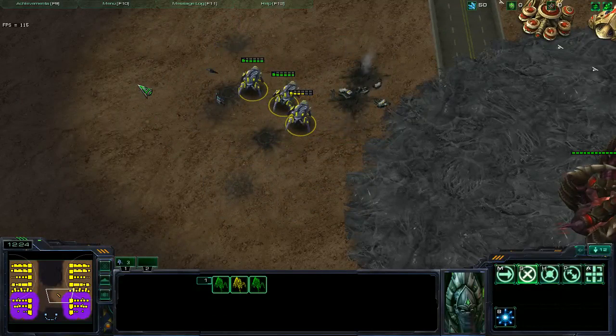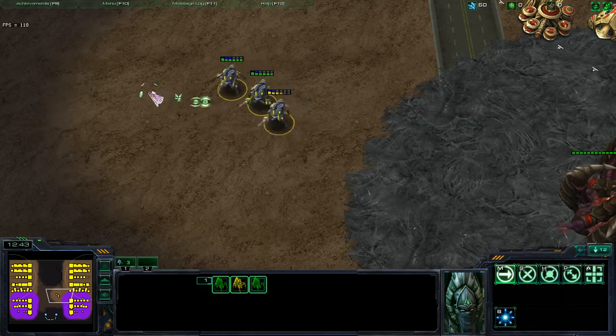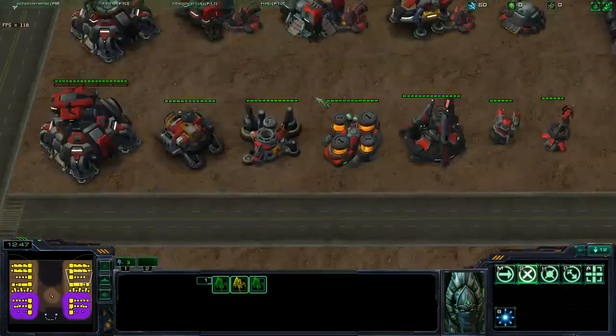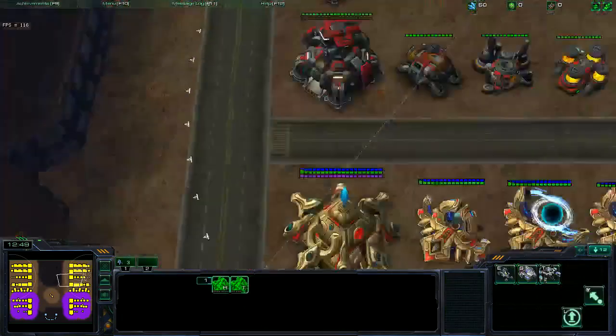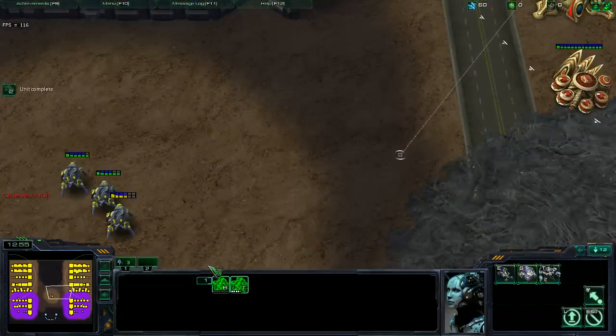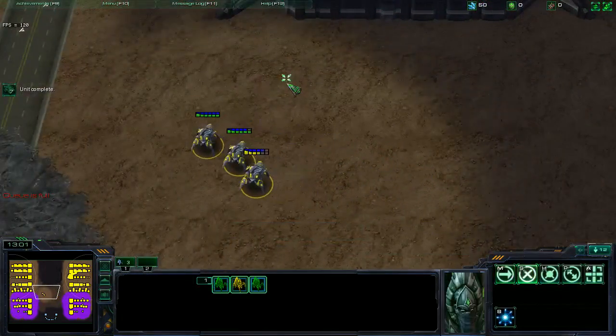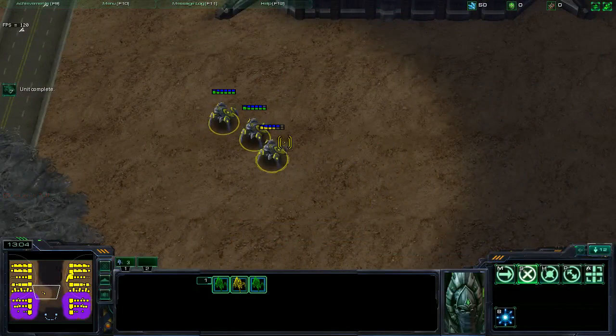So as you can see, this method does have some practical uses. Whether you're trying to zone out a certain portion of the map or you need to move your stalkers without losing their formation, there are a lot of different ways you can use this tactic. What I'm going to do now is restock and make the same amount as before, then do a normal blink-in just to show that concave blinking does actually help your cause. I'll make the 8 tanks and 16 stalkers again, and you'll see that the outcome of the battle is quite different with a normal blink-in.